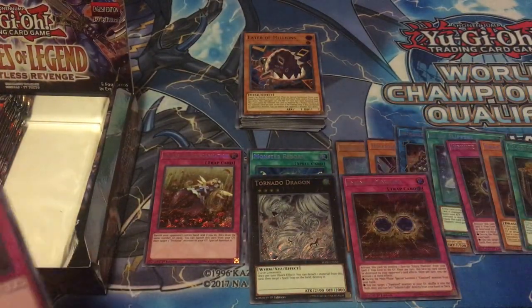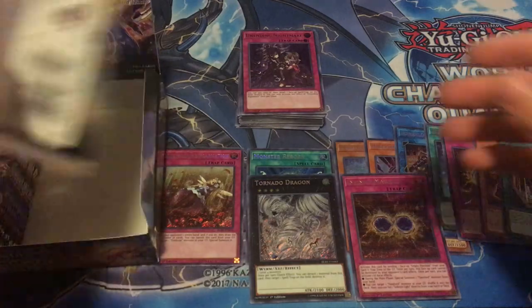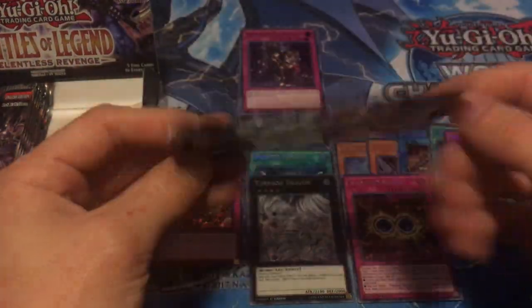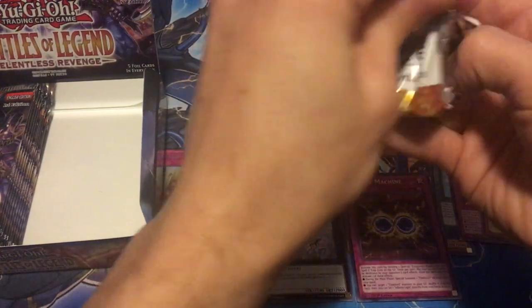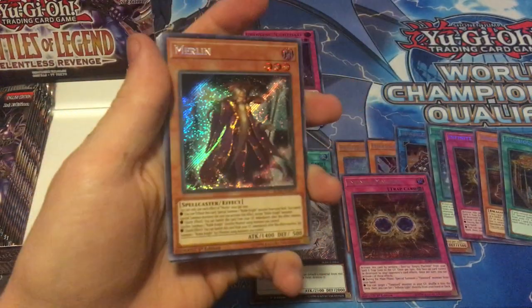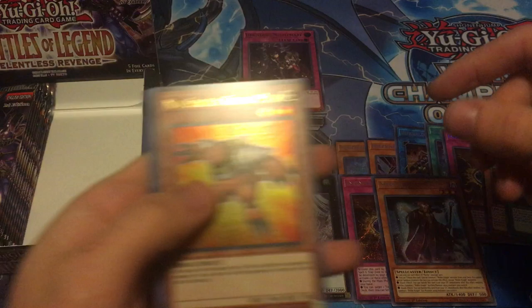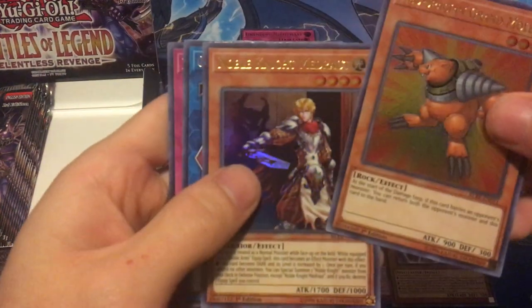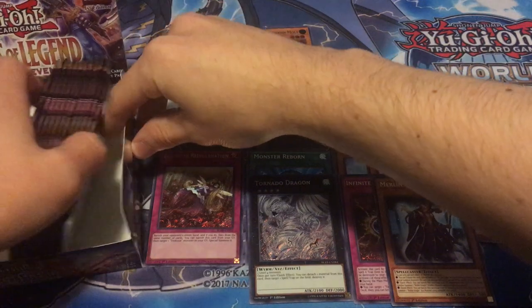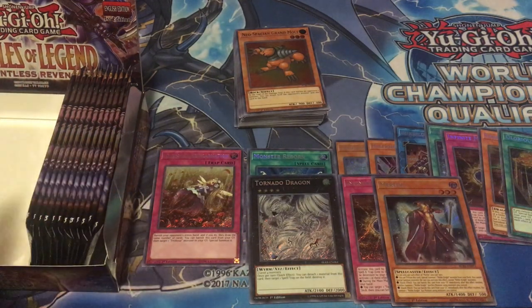I'm gonna start setting the secret rares there. Oh, that's actually our second Infinite Machine - I didn't notice. Last pack for the right side, wish me luck guys. Hopefully you guys are enjoying this video - I've got a lot coming in the near future: some Hidden Summoners box opens, more Soul Fusion, some Legendary Duelists. I just ordered some Duelist Saga so lots of good openings coming soon. Merlin is the secret rare. Neospatian Grand Mole, Noble Knight Madrat, Gaius Saber and Bottomless Trap Hole. So we are on the left side now.